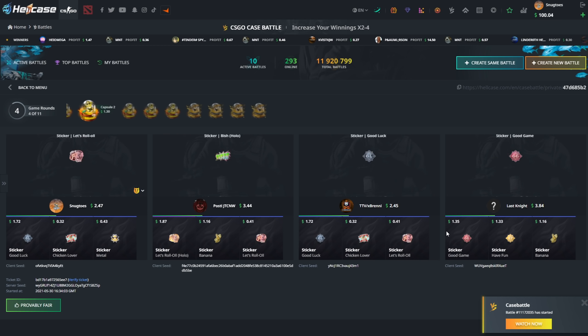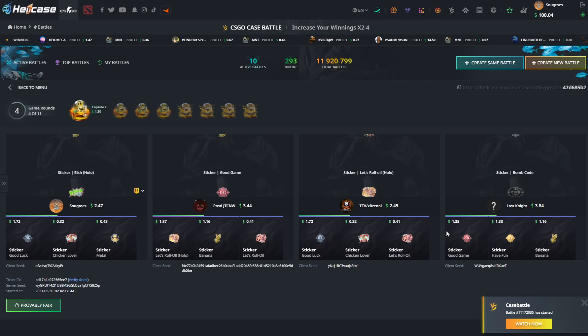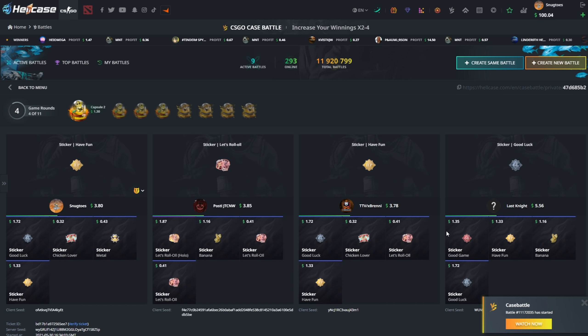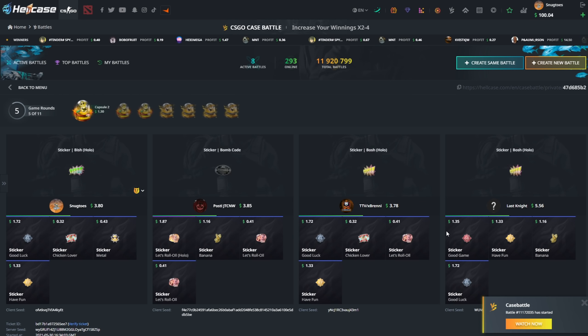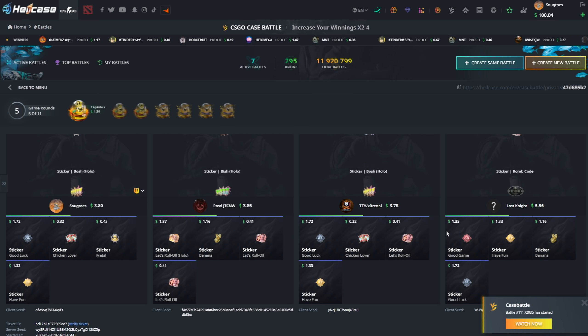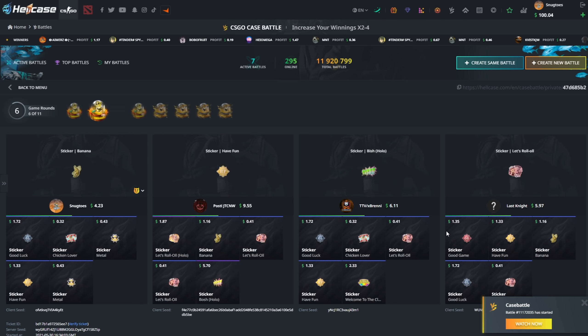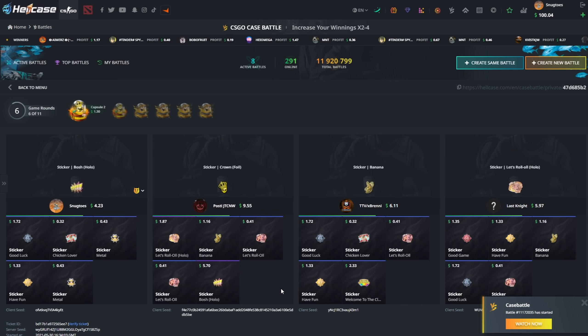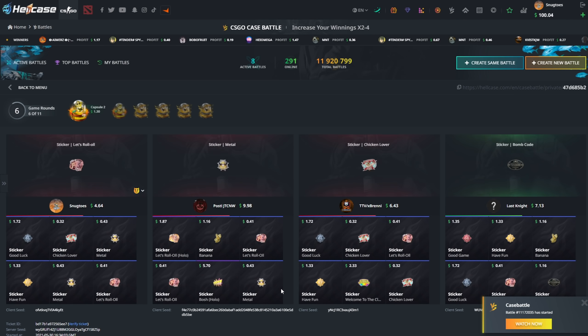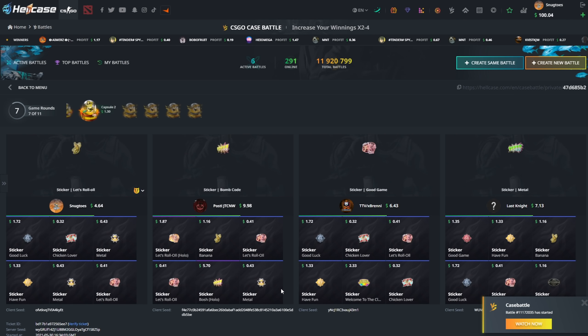Posty is in the lead — he pulled a Banana. Metal, another Banana pulled. I'm definitely not last — Breni has two cents less than me at 133. A little bit of catching up going on. Mr. Last Night is in the lead. We definitely need like a Holo or something — and Posty gets the Bush Holo for five bucks.